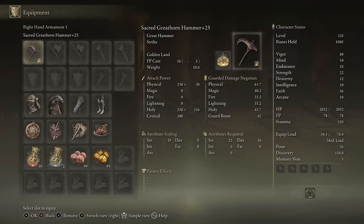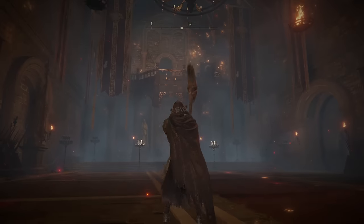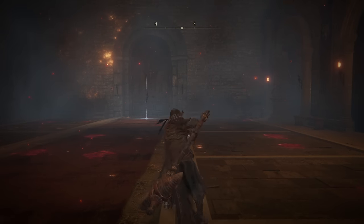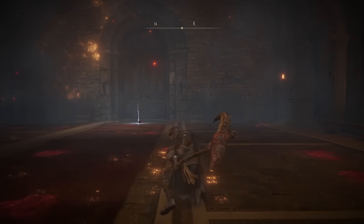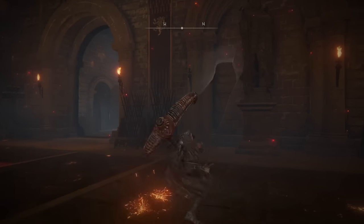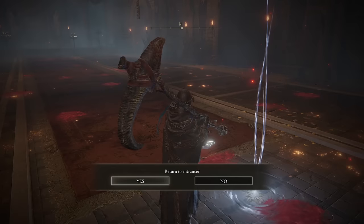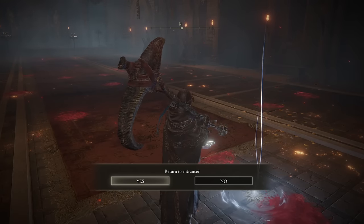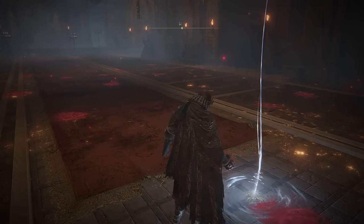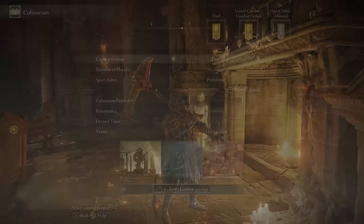For the second-to-last non-enchanted Great Hammer of the video, here I have the Great Horn Hammer with Sacred Affinity and Golden Land. This weapon has no unique attacks in its moveset, just like a lot of the other Great Hammers. However, it does have a unique property that gives you 3% of your health back per kill. And yes, this healing effect can stack with the Blasphemous Blade, Rykard's Great Rune, the Serpent God's Curved Sword, and the Taker's Cameo. Sadly in PvP and especially duels, that unique property is not really going to come in handy. However, in any mob-dense area in PvE, it's definitely really good.